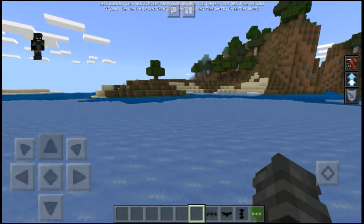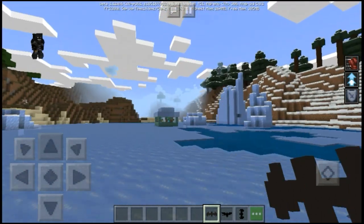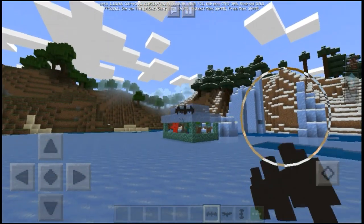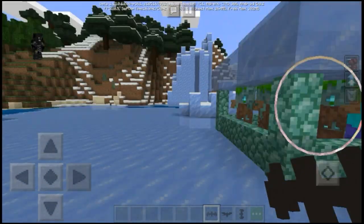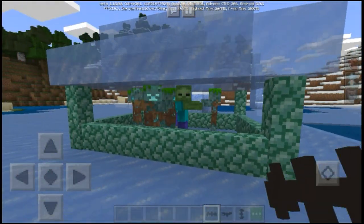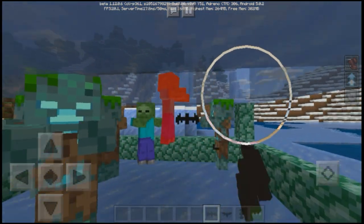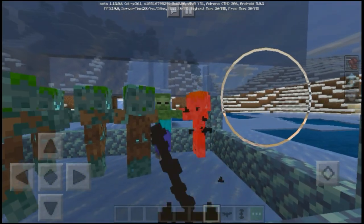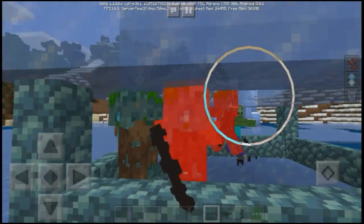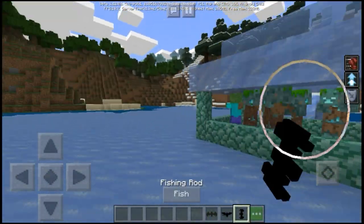Now for the weapon — the Batarang. Everybody knows what the Batarang does: Batman throws it at enemies to inflict damage. We have a couple of test subjects here — a drone and a zombie. Let's throw the Batarang at them. Unfortunately it does not inflict any damage, so it's just cosmetic for now.